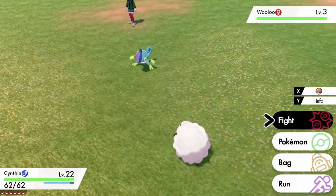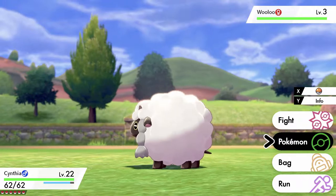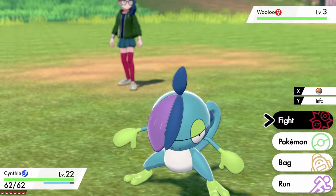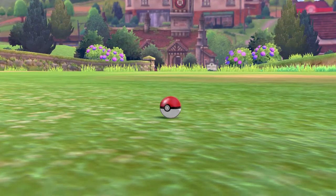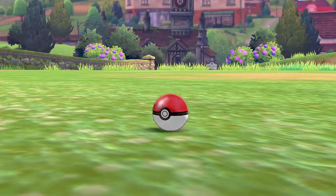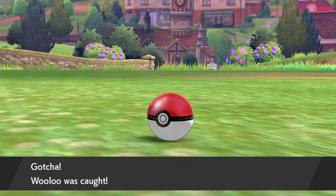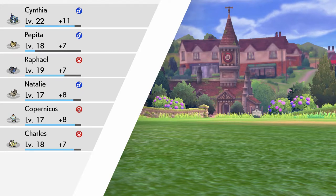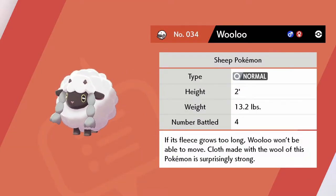Okay so our Pokemon are way too strong for this Wooloo, so to weaken it we might need to switch our Pokemon around a bit. They're all pretty strong though. Let's try throwing a ball and just see what happens - if that doesn't work we might need to swap our party around a bit. The gym we're going to is a grass type gym, so we'd probably want a fire type Pokemon to bring to it. We can look in our boxes and see what we've got - I think the only fire type we have is that Rolycoly Pokemon from earlier.